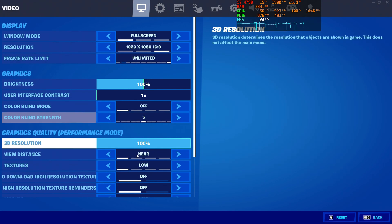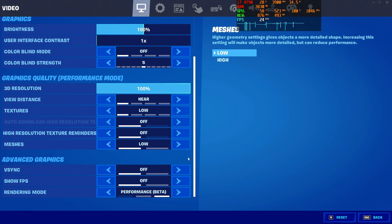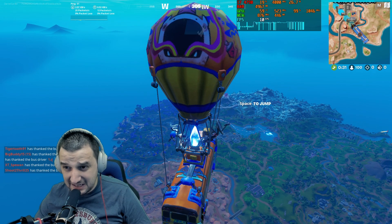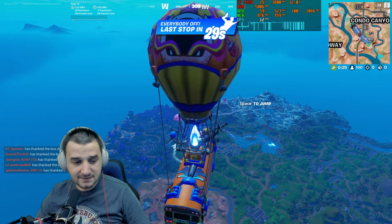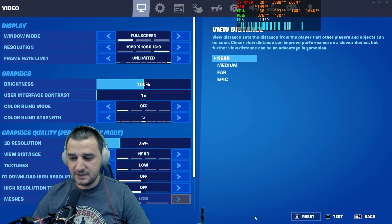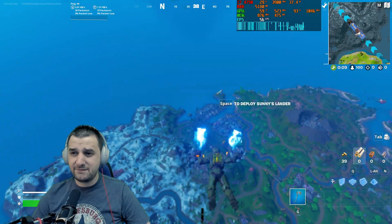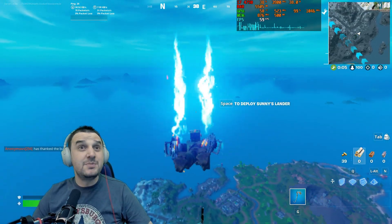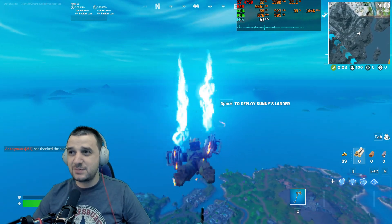1080p, 100% render scale, performance mode. 24 FPS in the menu — I was thinking about 5 FPS. Let's cut the render scale down to 25. Maybe we can actually hit the ground. 59 FPS at 25% render scale.